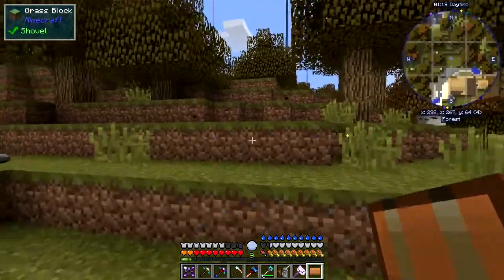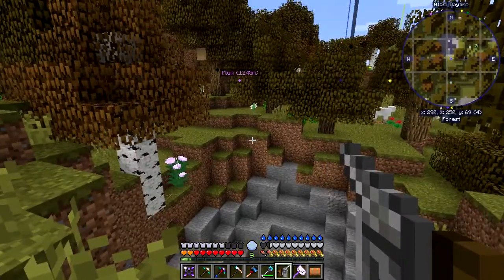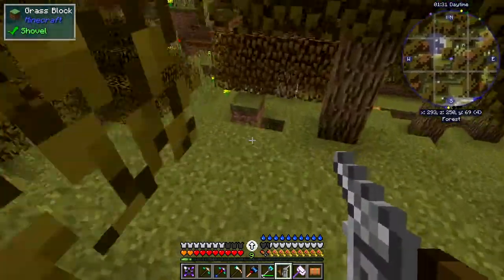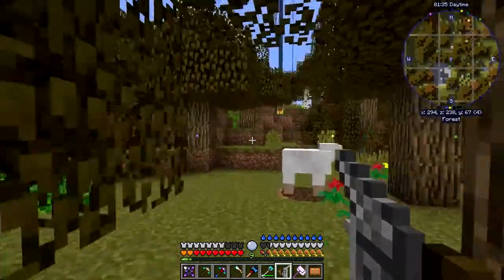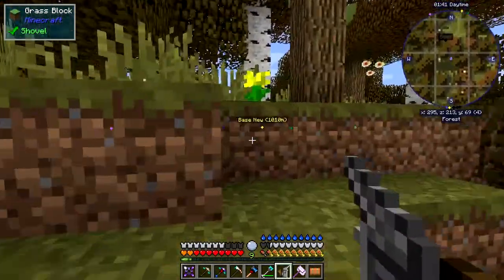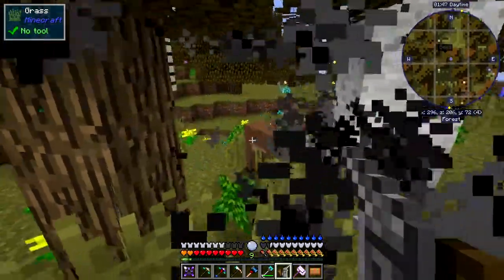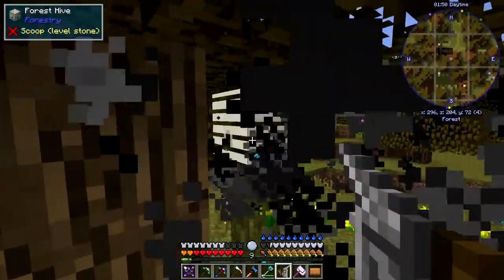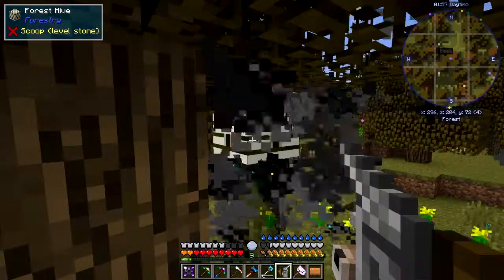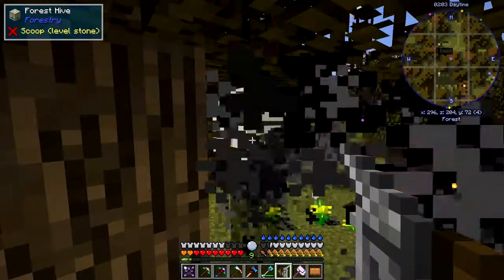I've got the hives marked in Voxel Map — I went into creative mode and flew around at night to find some. They're not too far away, about 79 blocks and 48 blocks. We'll go to the 79-block one. Make sure you've got the smoker in hand. Here we go — these are forest bees because they're blue.